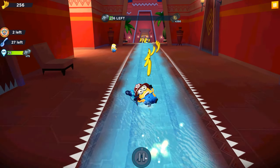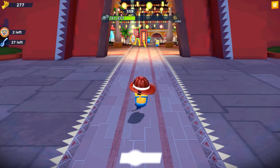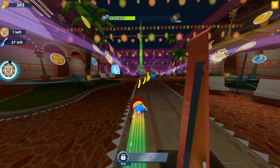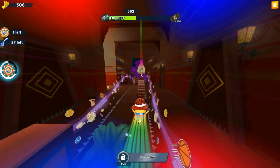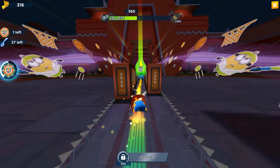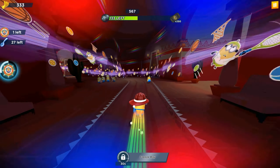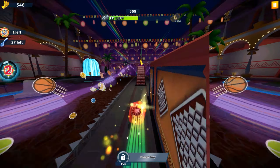Now we're on the slide. On the left side, the Warren challenge is completed. We now need 141 more special items. We have two fevers — one is active and one is already ready to use.